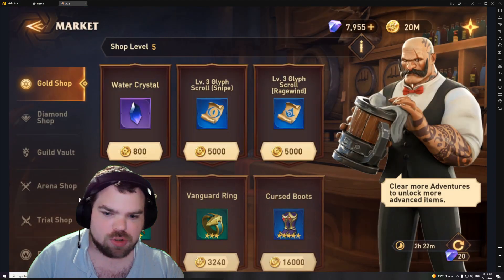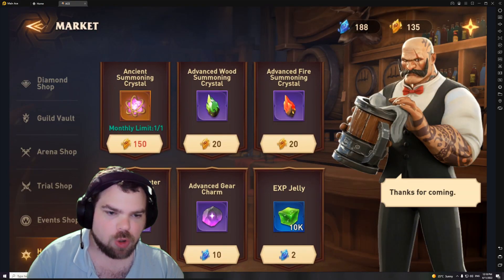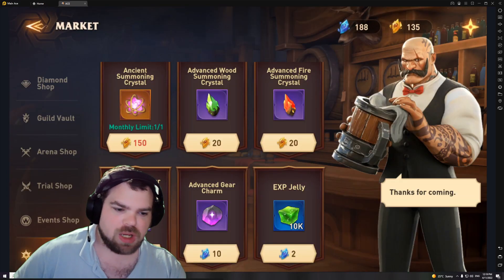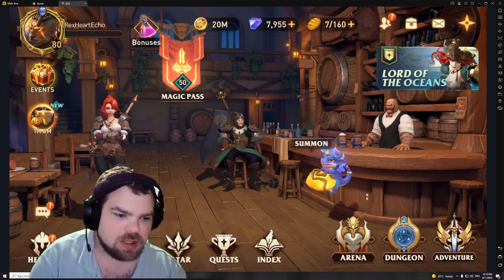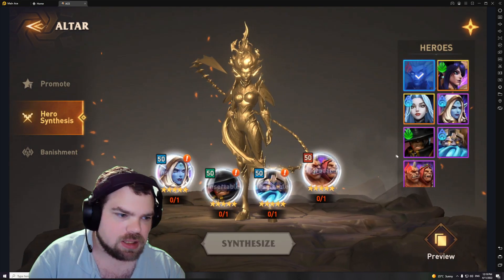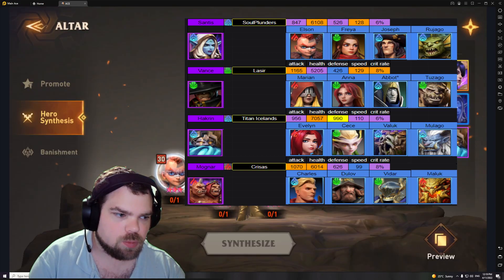We need 150 hero essence for this summon. You can also buy these summons — this is not guaranteed epic or legendary — but we have a few, so we could buy that if you're trying to pinpoint a specific champion. I think this is worth it in the long run. So we're going to go to the altar and make a couple of these excess champions into level three ascensions.